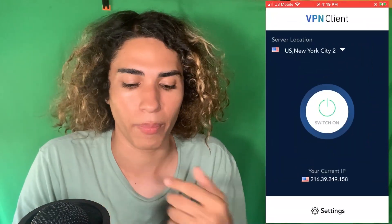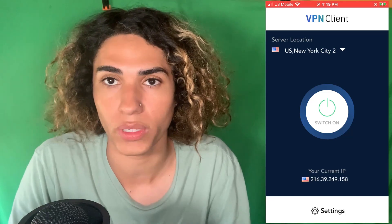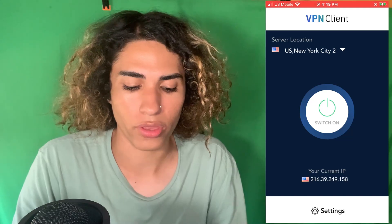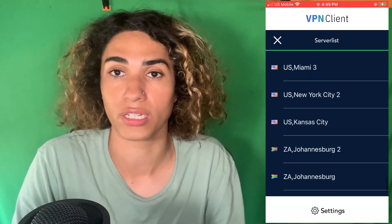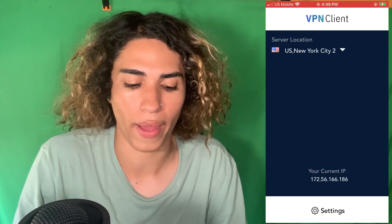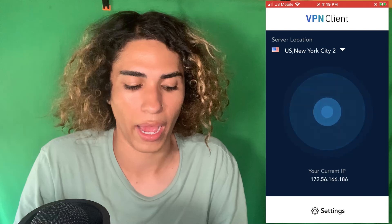Here it is right here — this is the VPN client. What we have to do is, once we get it, we go to the server list right here and connect to one of the American servers. For this glitch to work you have to connect to an American server. Once you've connected, you just switch it on and it will go ahead and connect, changing your IP address. Let's go ahead and see what happens.